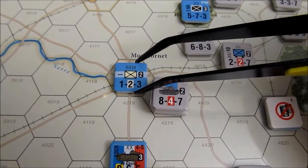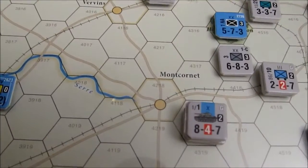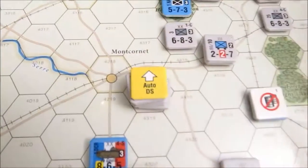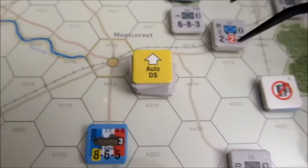Since this happens in the movement phase, this unit will now be destroyed. The stack here gets marked with an auto DS so they can advance later in the combat phase.